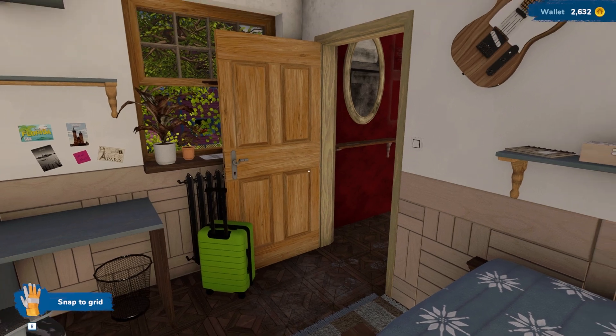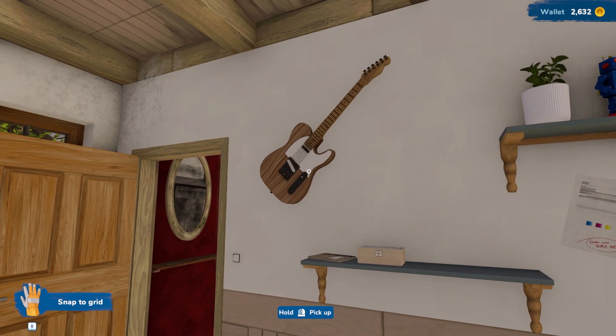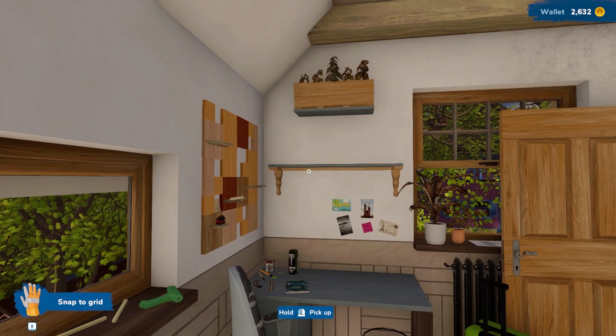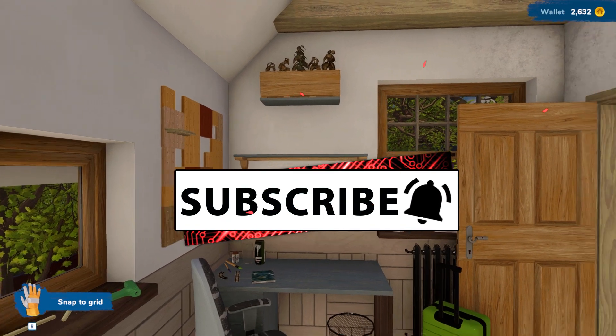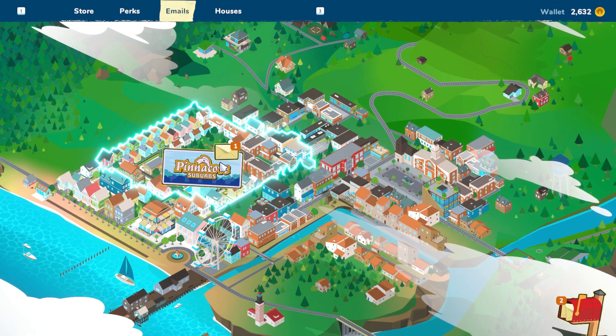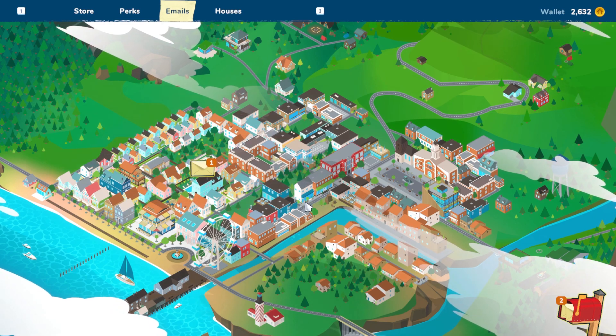Hey, it's Early Girl. Welcome back to House Flipper 2. I am here in my little house that I own — it's actually a pretty big house. Oh, I have dead plants up there. I'll have to take care of that. I need to get more jobs to make more money.